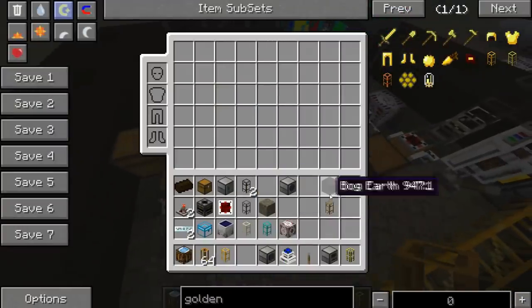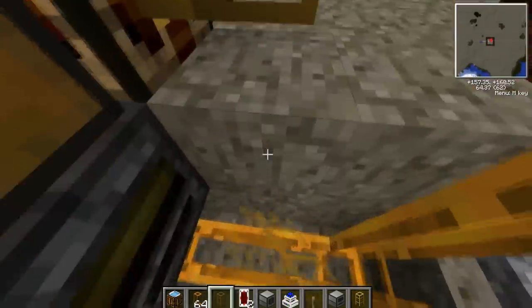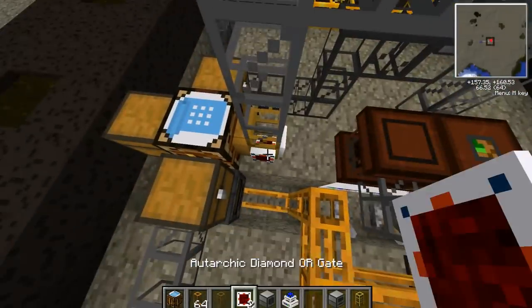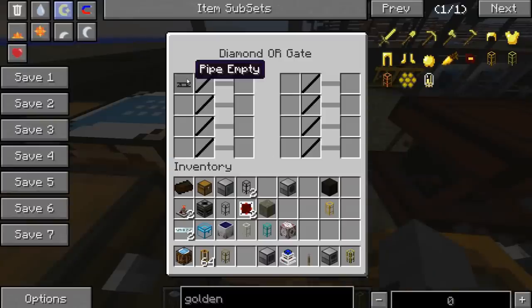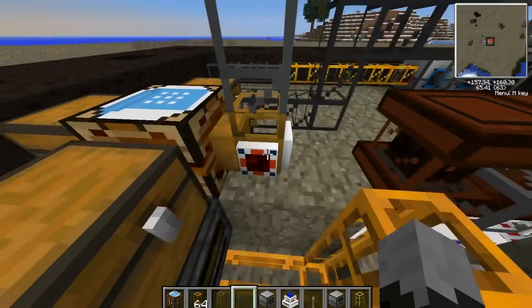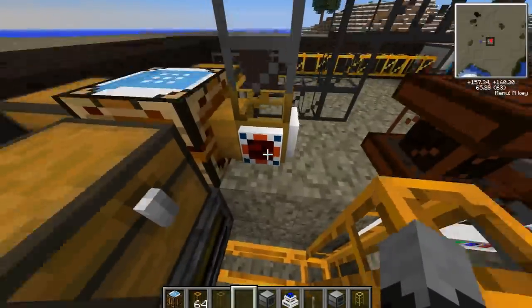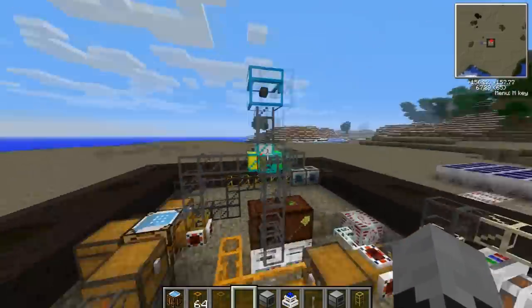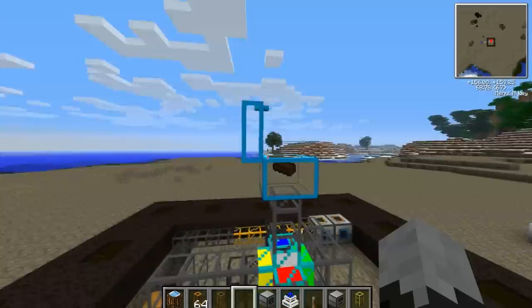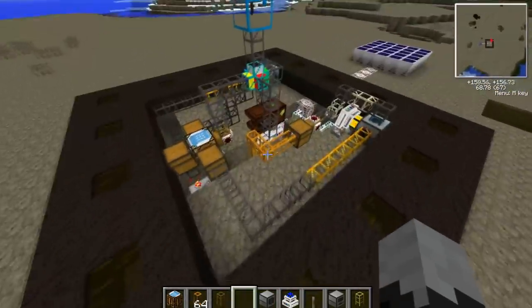You need wooden transport pipes for these gates to work. Let's place a wooden transport pipe here. Now if there are items in inventory — energy pulser — we'll make the maximum amount of bog earth we can. Currently that many, because of the lack of dirt. And look — we've made four peat!